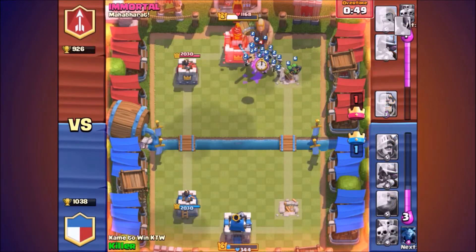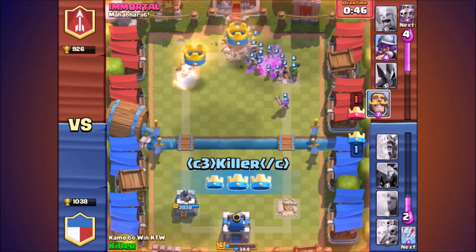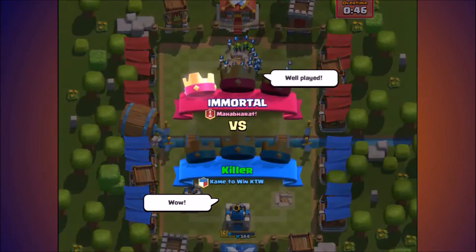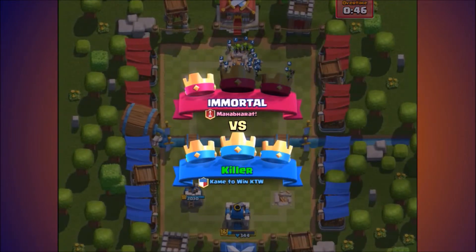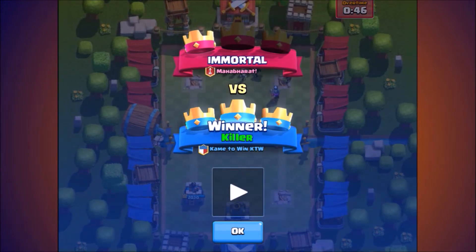I make that a 19-elixir push and easily clutch it. How did I do that? I have that much health on my building and how did I take them out? I'm not even sure how this is even possible. Is this real life right now? Let's get into the next replay.